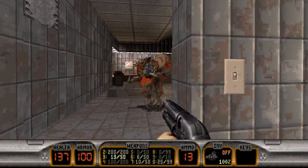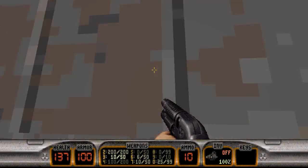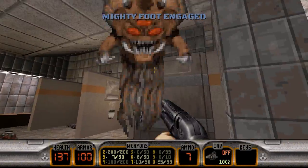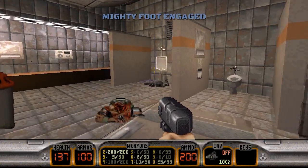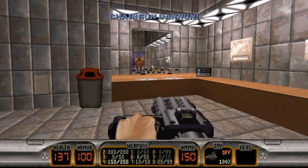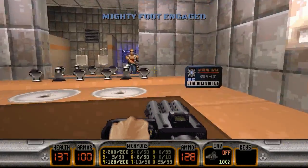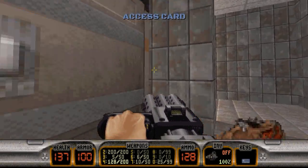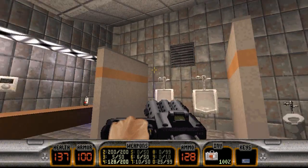Let's see where that octobrain went. It sounds like he's up in the vents. Hello there, buddy boy. Get out of here. And there should be, yes, a chaingun. Get a surprise attack on this guy. We have the blue key here. We can hit the hand dryer, jump up for another secret. And now we can leave the bathroom.